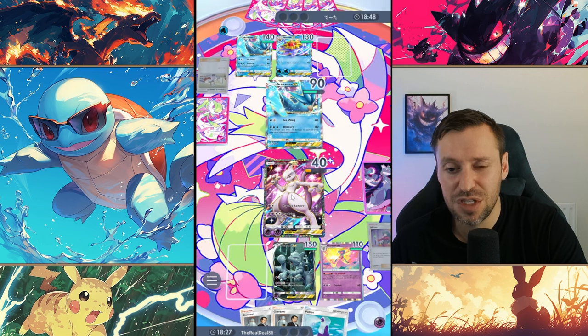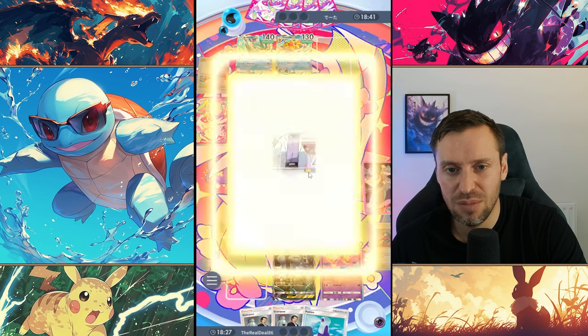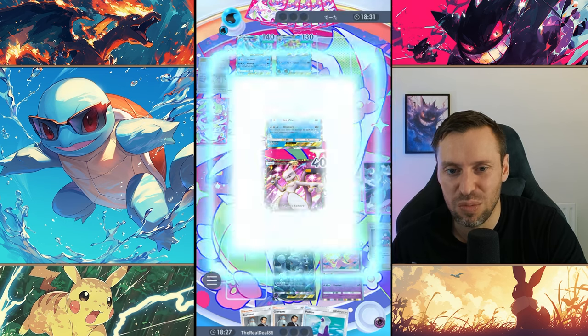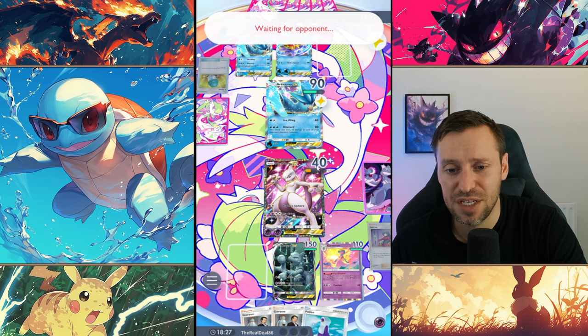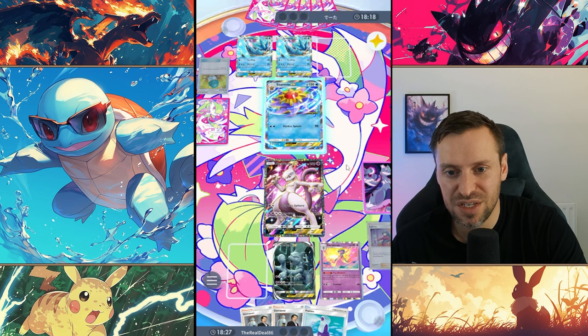If this Mewtwo is still alive next turn we can go full ham and pump all energy into it. I did hold on to my Potion — I should have used it, I don't know why I didn't. I thought I was being clever but that's definitely the wrong play. I held it in case he got enough energy to do Ice Wing, which would have messed us up.